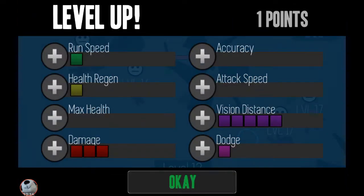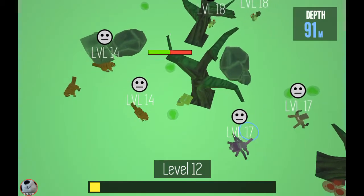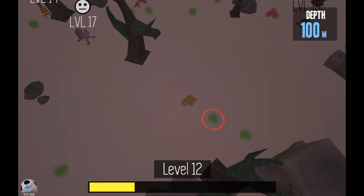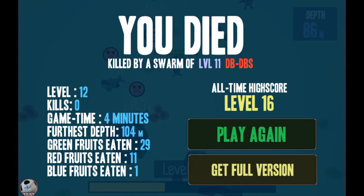This reminds me of Pokémon Go! No no no no — why are they doing this to me? Everyone is stronger than me so I'm gonna run away. I'll attack — ha, I'm gonna win! And I died. Level 12, zero kills, four minutes of game time, 29 green fruits eaten, 11 red fruits eaten. So the blue fruits must be the best and green the worst.